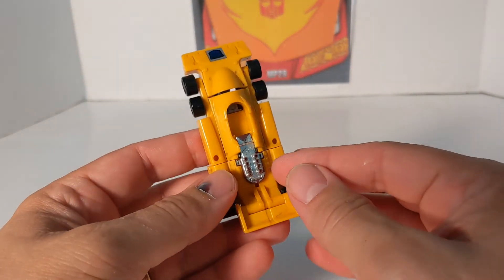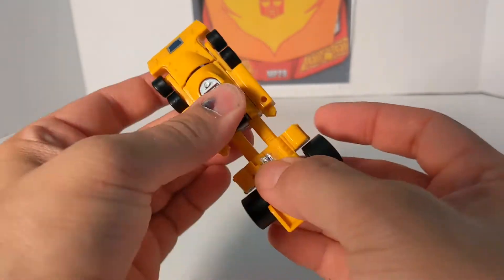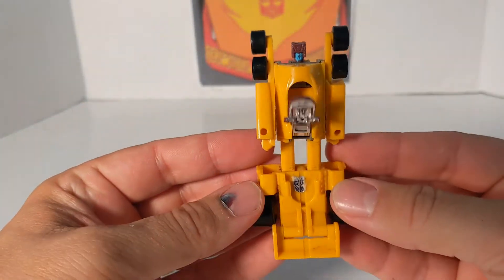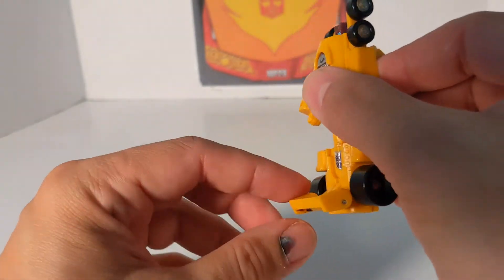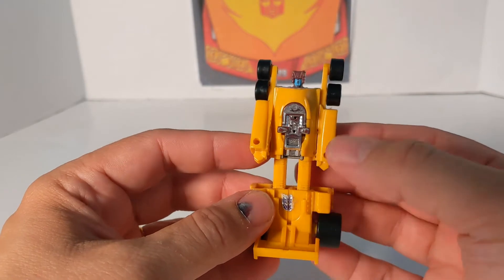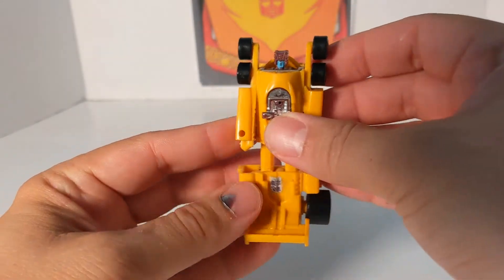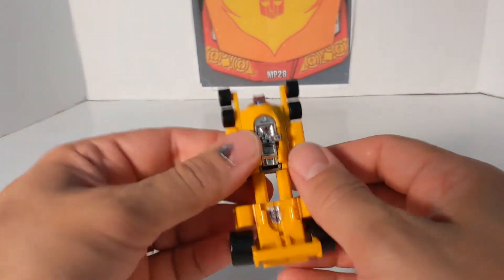To transform Dragstrip, it's very easy. You take the engine, flip it up, pull the legs down. The top of the car you just pull over and there you have Dragstrip. He has no feet until the spoiler moves up to serve as feet. You can't separate the legs — no articulation at all. The arms just go up. No head movement, no articulation, nothing. That's how they were.